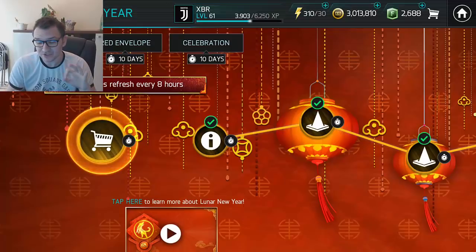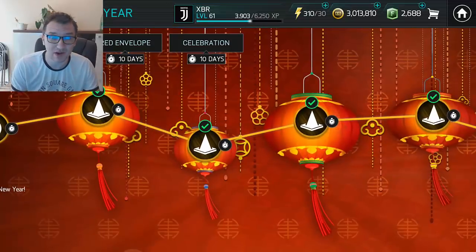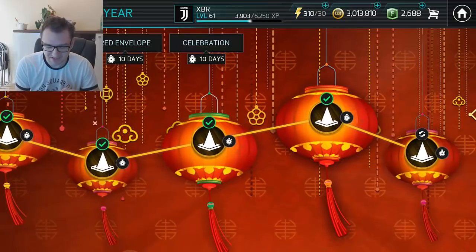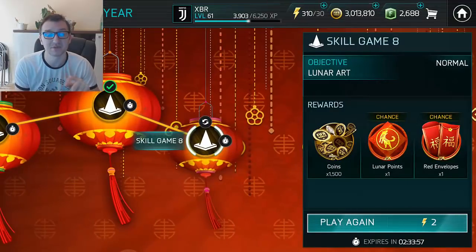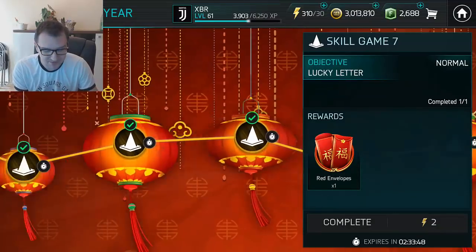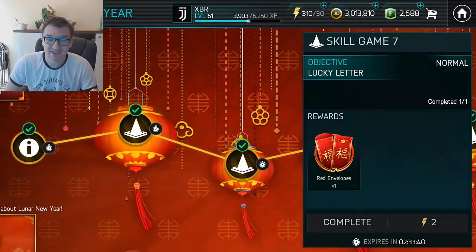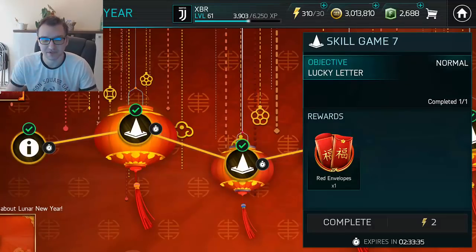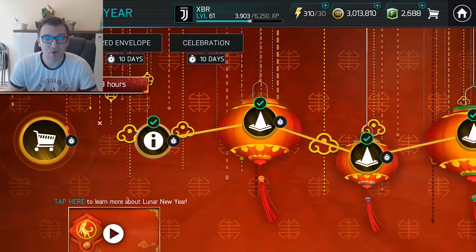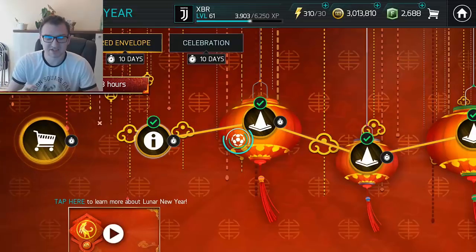We have three chapters guys. The first chapter is the grindable chapter. Every eight hours you get seven skill games and a repeatable one. In the seven skill games you get four envelopes and three Lunar New Year points. So every day you get 12 envelopes and nine Lunar New Year points. Now the big question - what to do with these envelopes and points - everybody needs to know this.